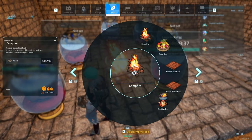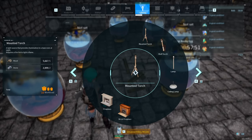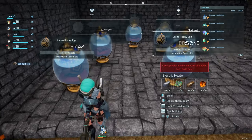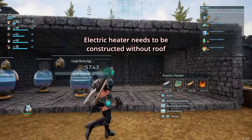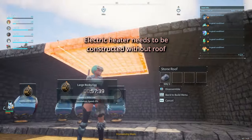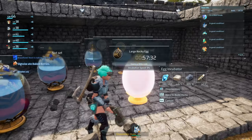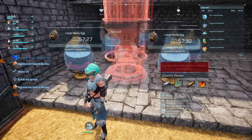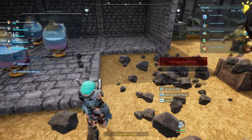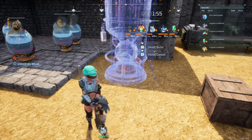I want to make a test. So I'm going to remove the campfire and unlock this — the electric heater. I'm going to put an electric heater over. It doesn't work because I need to remove the roof; it's way too big. Let me remove this and see if I can do it now. Let's see if it works — put it like here. There we go.